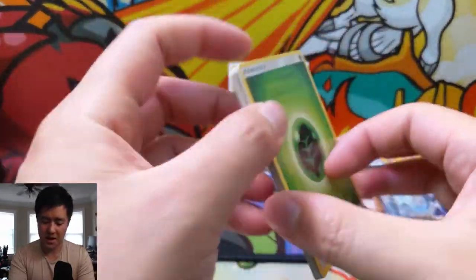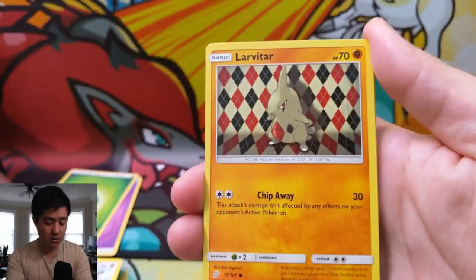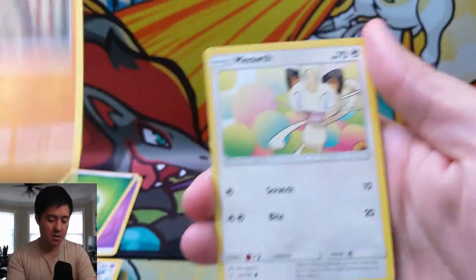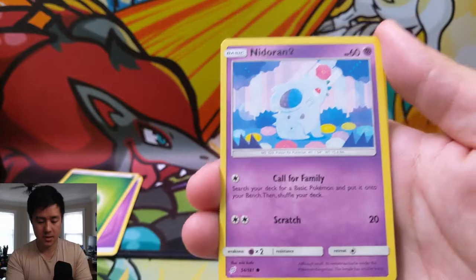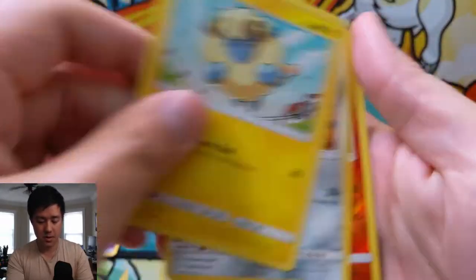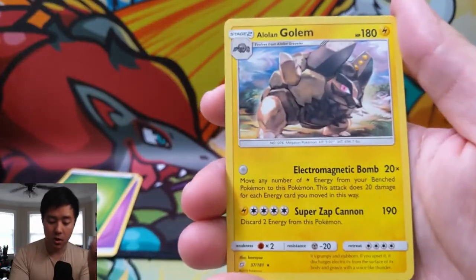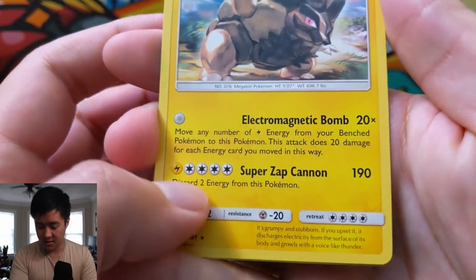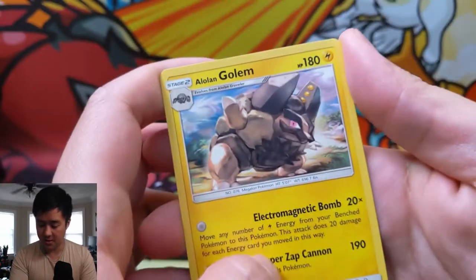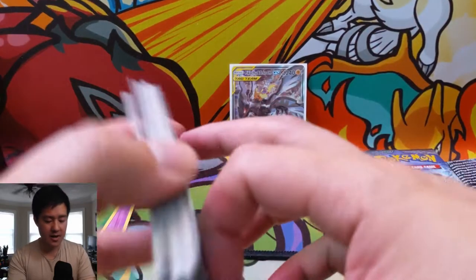Last pack for the tin — glad we didn't get shut out. Nita arena, Leavanny, ball pit, Meowth, Nidoran, Mareep, Ferroseed, a Ponyta for the reverse, and an Alolan Golem — actually kind of good, just discard two energy, use triple acceleration, does 190. Not a bad pack.